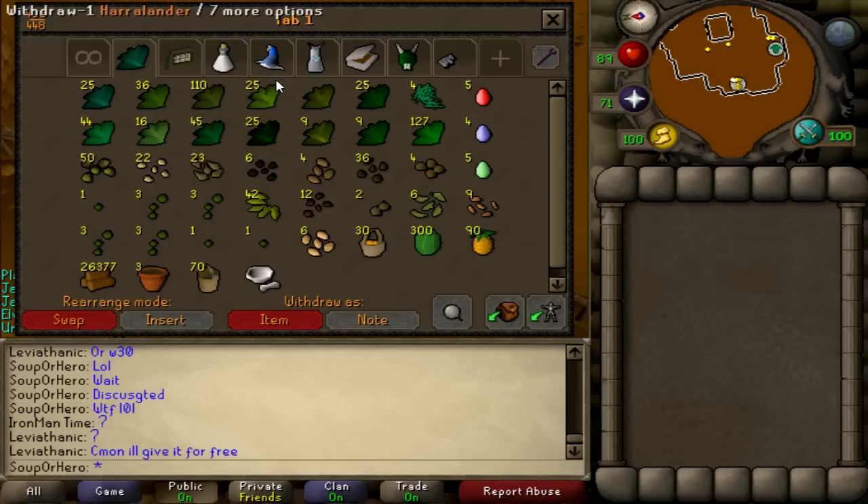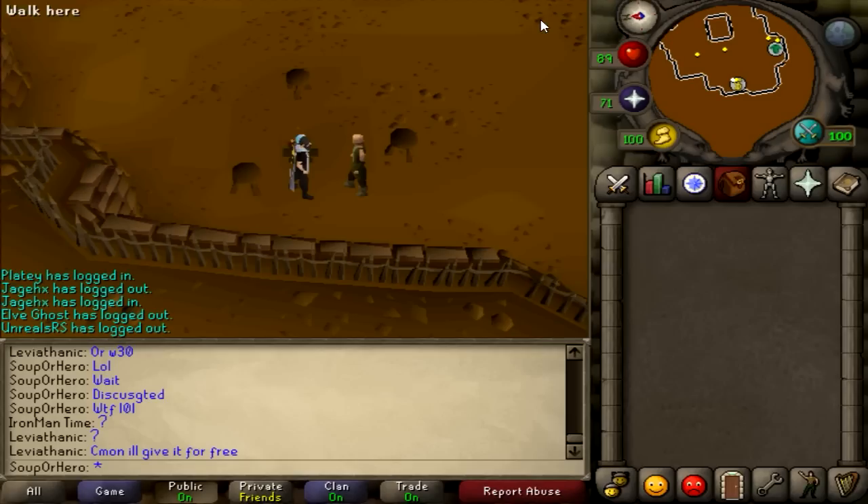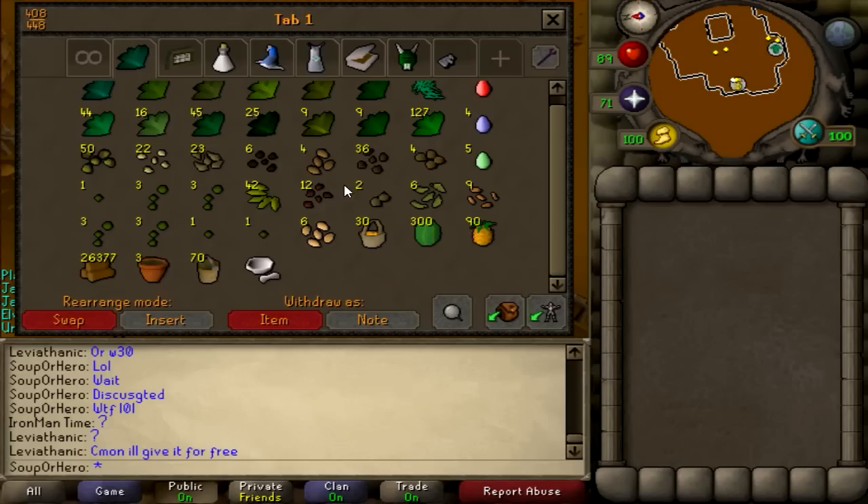I actually sold many of the herbs that were there last video, so a lot of those are gone — I sold them to have a bigger cash stack and afford some other items. I think the seeds are all the same but I may just keep those for farming because I need to get my farming level up — it's only 60 and a lot of my other skills are getting to 70 plus now. The maples have gone down a bit because I was fletching and firemaking those.